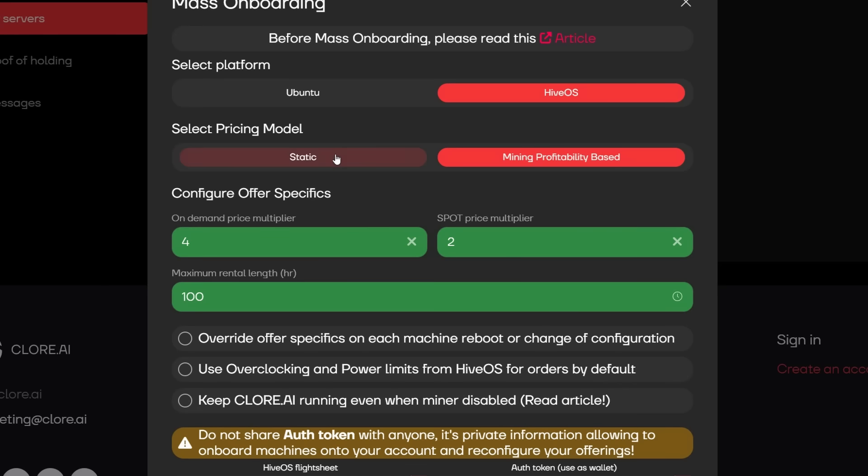Coming into Configure Offer Specifics. Here we have an On-Demand Price Multiplier and a Spot Price Multiplier. Spot price is like a bidding war — people can outbid others and get your rig. On-Demand means someone pays a fixed amount and has your rig dedicated to themselves, so you want to put this one higher. I have mine at 4x — so potentially 4x of what your mining profits would be. For spot price I have it lower at 2x, which means if someone rents this I should be getting double of what I'd normally get mining whatever coin I'm mining.